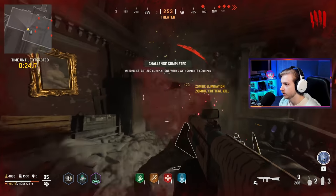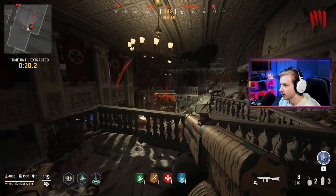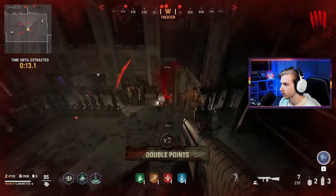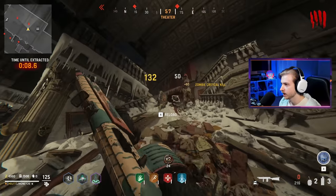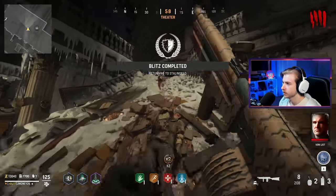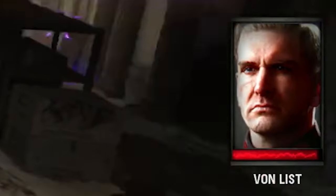Easy camo — the Rosary — 200 eliminations with seven attachments equipped. That boom shrieker's freaking out over there. Double points — that's gonna help our bonus. I wonder why that spot's so glitched out. Oh, there's another boom shrieker — reload. At least we got the double points from our objective.